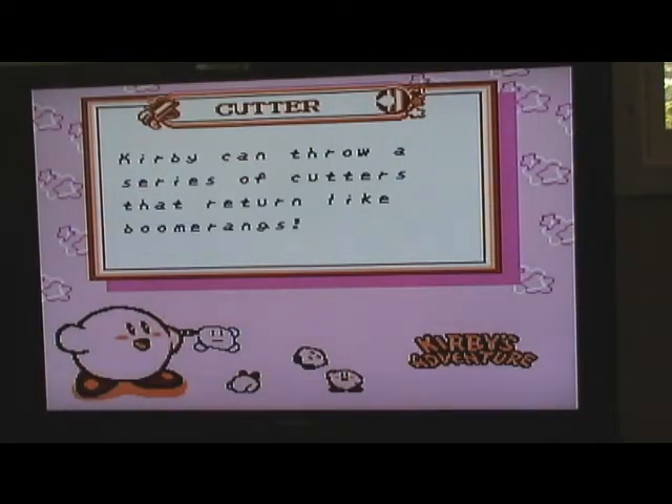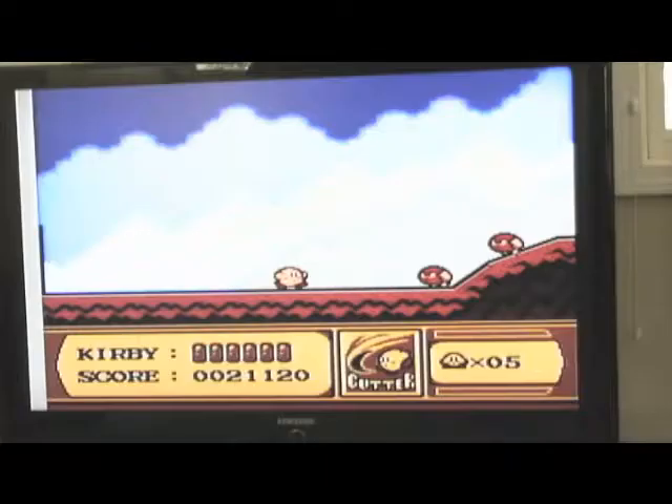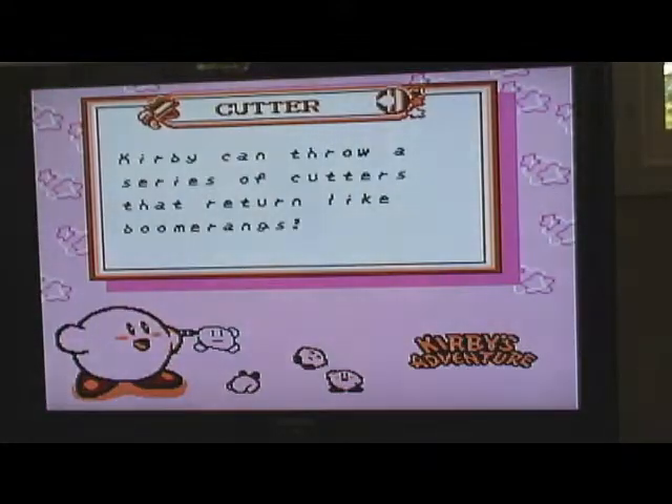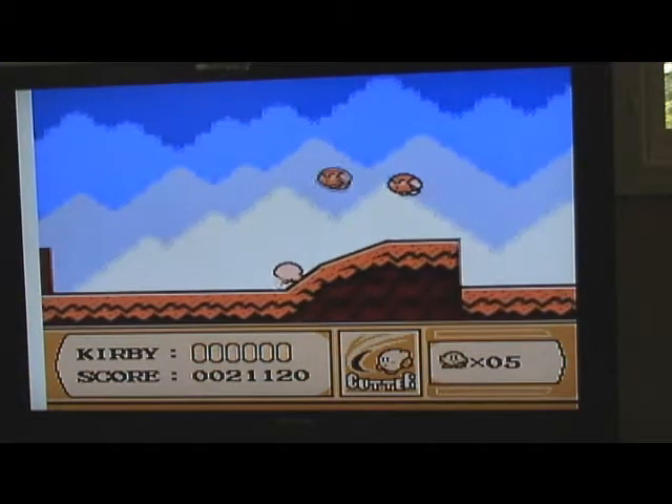I'm gonna start on a clock. So in the last part, right at the end, we got a new ability called The Cutter. My opinion is it's pretty good. It says: Kirby can throw a series of cutters that return like boomerangs. Yep, that's pretty much it.